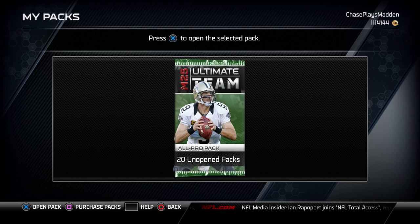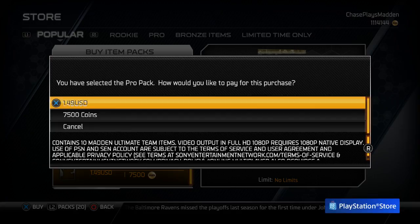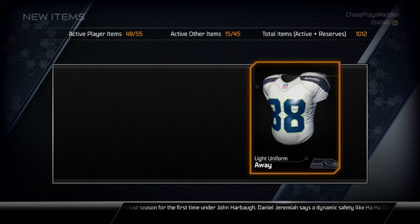I did open up the topper and my topper was Josh McCown — I saw it coming but I had to do it because All Pro packs usually treat me better than the premium pack. Let's go ahead and open three or four pro packs and see what we get. Maybe we can get something out of the ordinary, something that will tickle my fancy. Miles Austin!